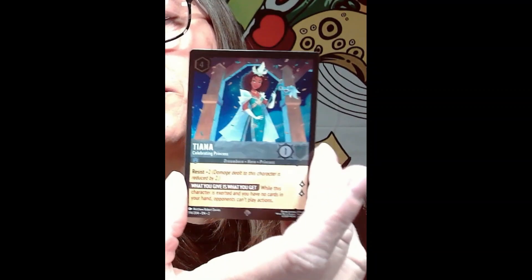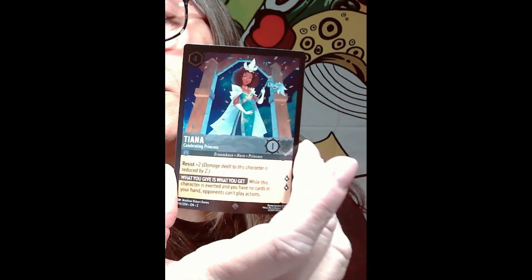Oh, it's Hei Hei from Moana — can't think of the movie name right now. There's a princess card — I don't know, Rapunzel? And Maurice's Workshop — I don't know who that is either. Oh, and then we got Christopher Robin and Winnie the Pooh! This is a really awesome card — Tiana. And our art card is Minnie Mouse — so that's pretty awesome!